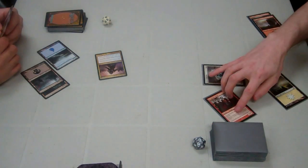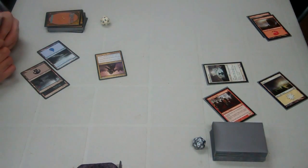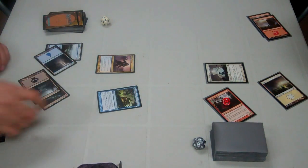West taps three and plays Niblis of the Mist, which taps down my creature. He's able to attack through with Stromkirk Noble, bringing me to 19 and giving himself a counter on the Noble. I tap three for Forbidden Alchemy.